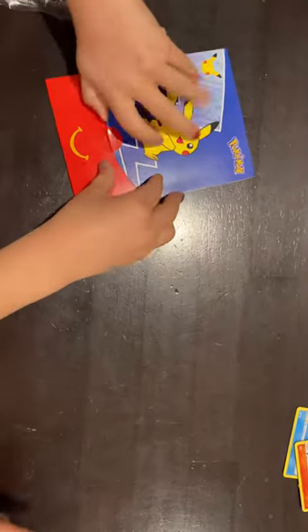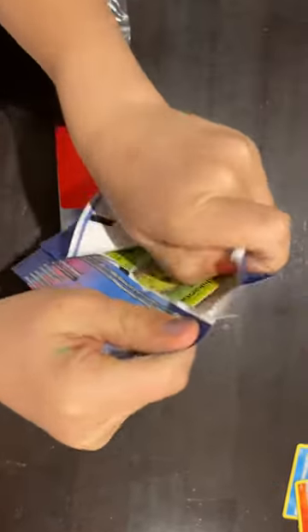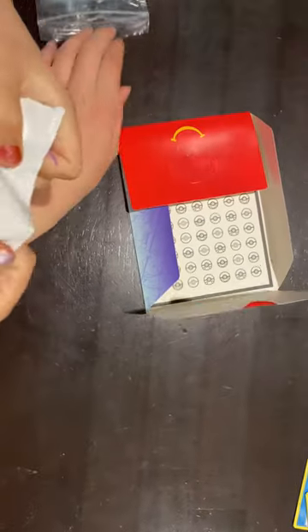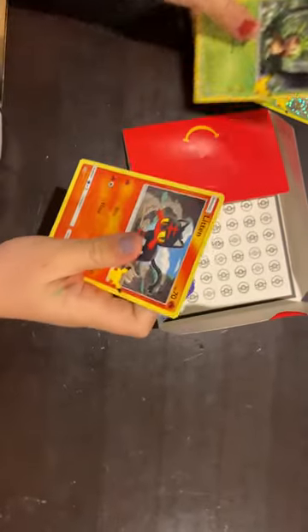And now our very, very final pack. What can we get in it? We can put these aside. We've got a Chikorita hologram. Teat plop, Chispin and Litton.